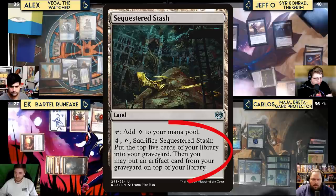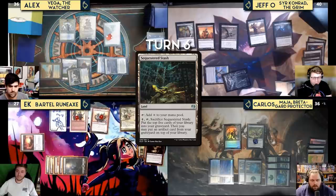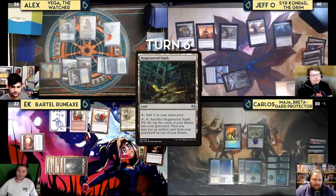Jeff draws, plays Sequestered Stash, then sacrifices it paying four mana to put the top five cards of his library into his graveyard. He hits five creatures — Undercity Informer, Carrion Feeder, Cauldron Familiar, Demon's Disciple, and Morbid Opportunist — each triggering Sir Conrad. All players take five damage. Jeff attacks EK's Kess with the Imp.